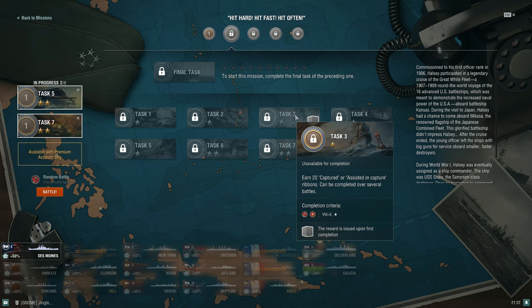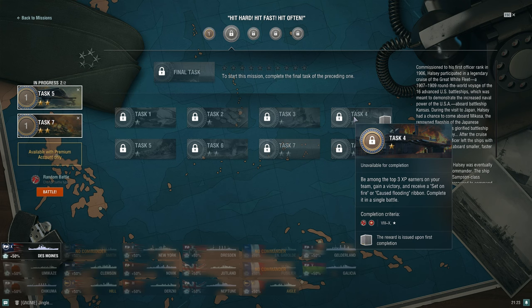For the captured or assisted-in-capture ribbons task, this works better for destroyers. There's no nation requirement on this one. For newer players, I recommend the Daring — the tier 10 British destroyer line. If I could do it again I'd go for Daring first rather than Gearing. Daring has short-range hydro, is stealthy, and submarines or even cruisers could contribute, though battleships will have a harder time getting capture or assisted-capture ribbons.